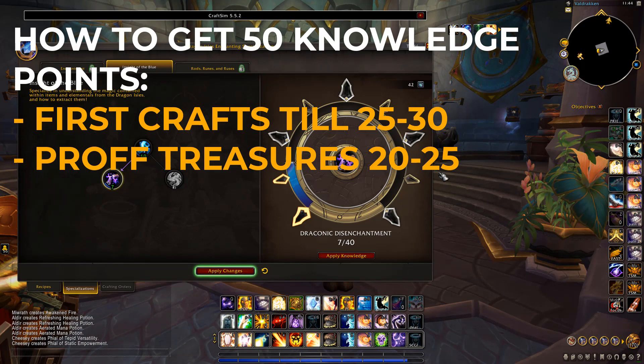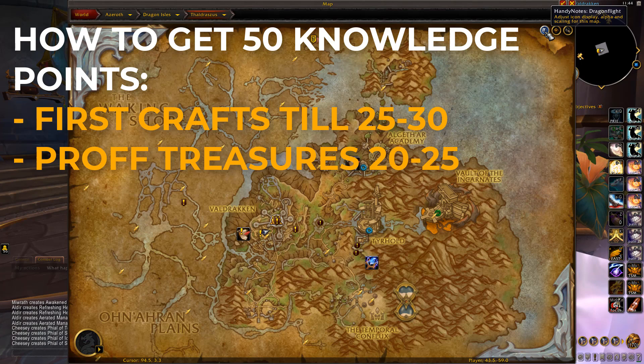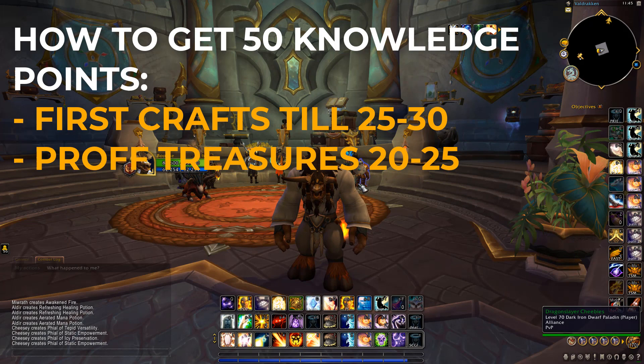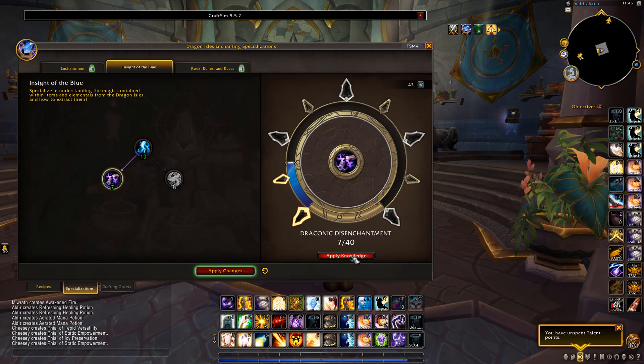You do your first crafts to get up to about 25 to 30 knowledge points, and then the rest you get from treasures. Treasures can be found all along the map. If you have an add-on called Handy Notes — or if you don't, I recommend getting it — get Handy Notes Dragonflight. You can go in and select profession treasures and it'll show them on the map. For enchanting, some treasures give you straight knowledge points and others give you epic items you disenchant to get the knowledge points. That's the easiest and quickest way to get 50 knowledge points.